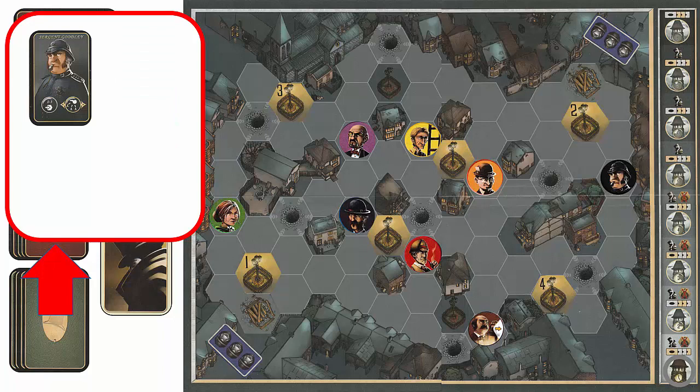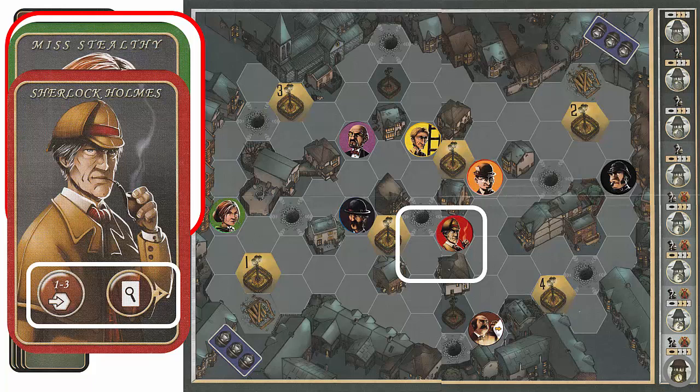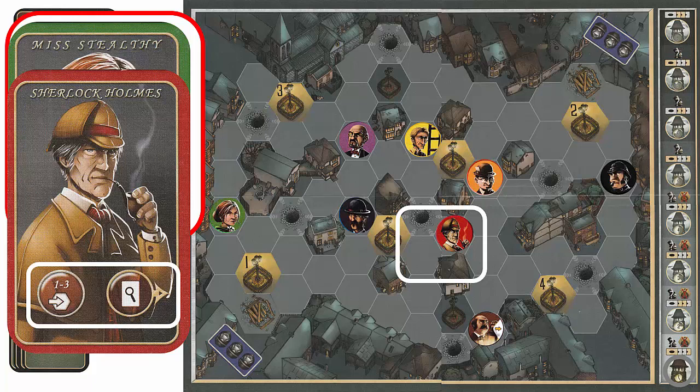Jack selects Miss Stealthy and Sherlock Holmes. Sherlock Holmes must move one to three spaces, and after moving must secretly draw an alibi card and place it face down. Jack moves the Sherlock Holmes counter one space away from the gaslight to make him invisible. Jack draws the alibi card for John Smith but does not show it to the detective, placing it face down. This means the detective cannot draw this card to prove John Smith's innocence and must rely on deduction to eliminate him.